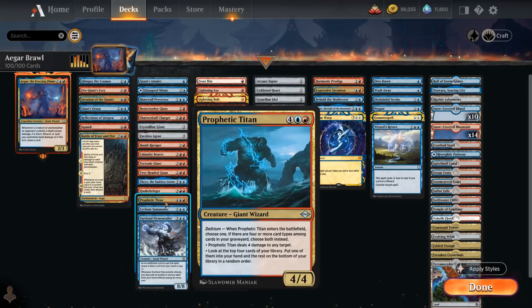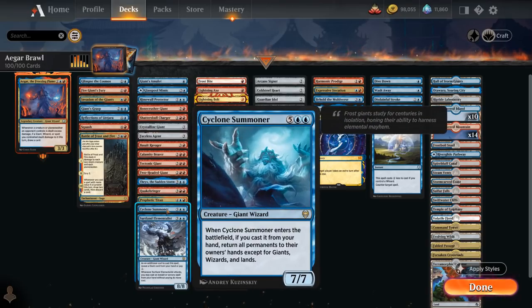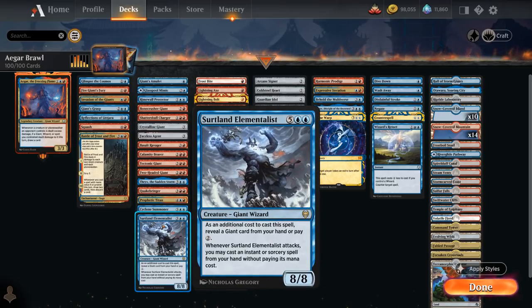Prophetic Titan is a 6-mana 4/4 that on entering lets us choose between dealing 4 damage to any target or looking at the top 4 cards and putting one into our hand. With Delirium — 4 or more card types in our graveyard — we get both modes. We're not a dedicated Delirium deck but it's still achievable by turn 6 between instants, sorceries, creatures, artifacts, and fetch lands. Cyclone Summoner at 7 mana is a 7/7 that, if cast from hand, returns all permanents to their owner's hands except giants, wizards, and lands — a nice one-sided bounce effect. Surtland Elementalist is a 7-mana 8/8; as an additional cost we reveal a giant card or pay 2 mana, and when it attacks we may cast an instant or sorcery from hand for free.